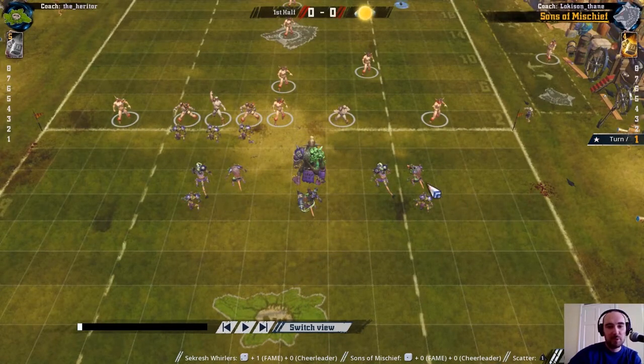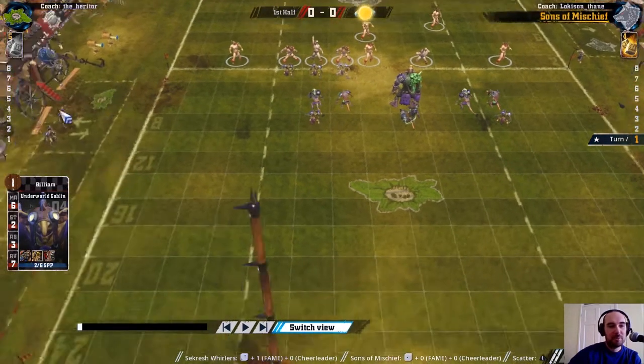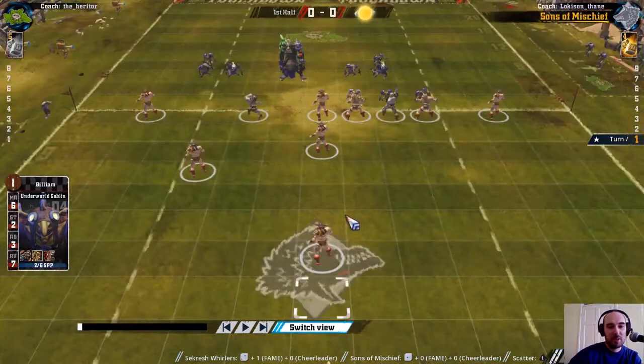Other than that, we've got 2 linemen with no levels, this blitzer has no levels but he's on 3 points so I'd love to score a touchdown with him, and then 3 unleveled goblins on the line of scrimmage and 2 unleveled goblins on the bench. And that is where we are.